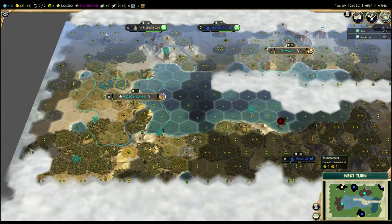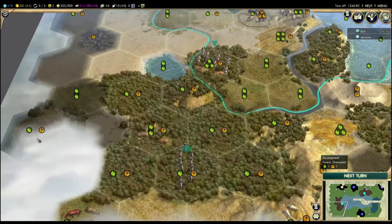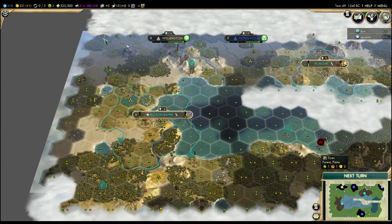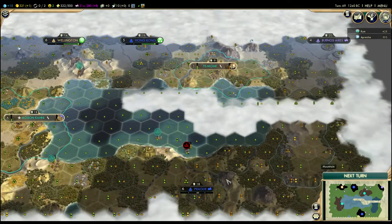Barbarians just keep cropping up. I know Scott's having similar problems with them, but I'm just going to farm them for culture and experience for the time being. I'll have this guy go clear that camp out. I bet the camps are going to keep spawning up here — I think that's fine. I actually want another military unit here because I want to send both of these archers forward to harass Scott.